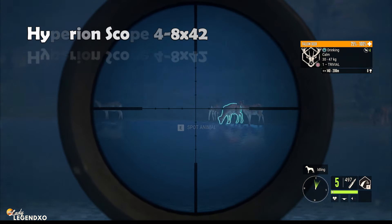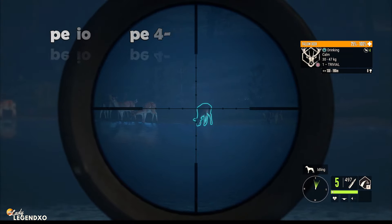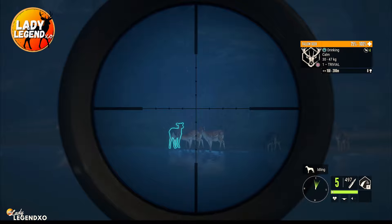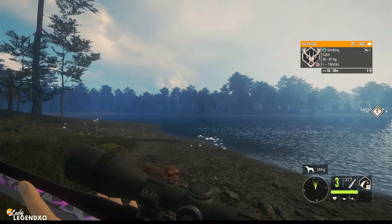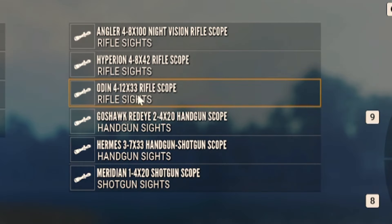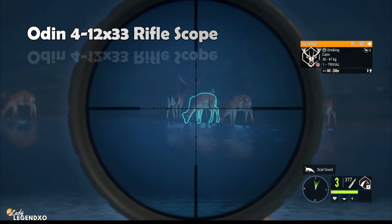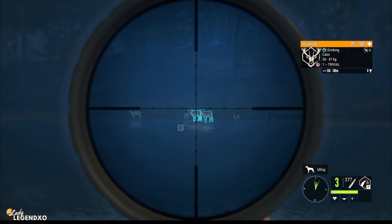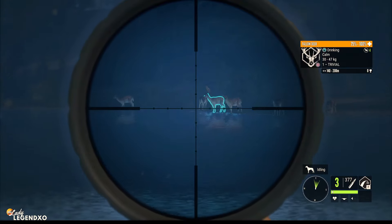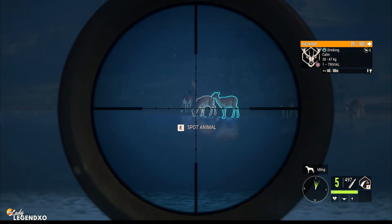This is the Hyperion and as you can see it's a little different from how it used to be. It is letting less light in so it is appearing to be tinted. Now this is the Odin 4-12x33 rifle scope. That's it fully zoomed in. I don't know if I'm ever going to use the Hyperion ever again. This is amazing. So this is the Odin and that is the Hyperion.